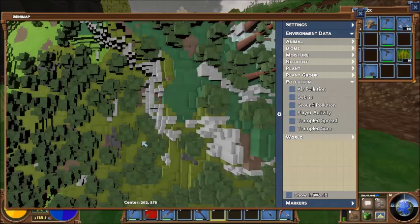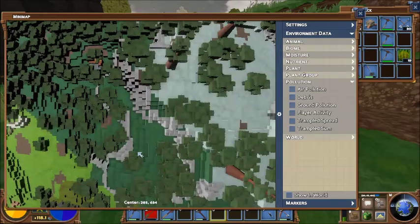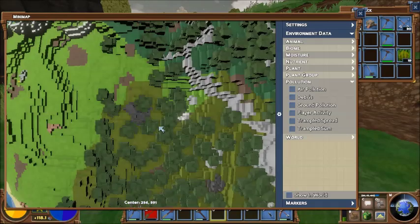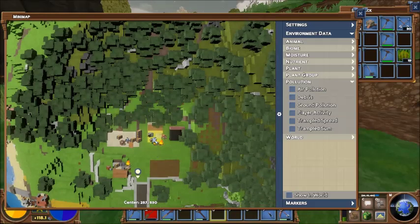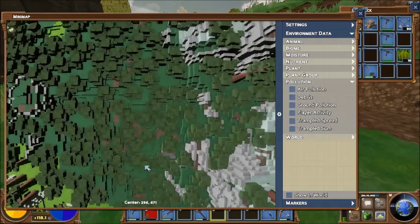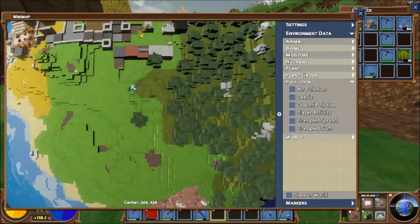The problem is there's an awful lot of hills between them thar hills and the base. It's going to be quite a road - a road I can build, but things will have to move. We're going to need copper but not super duper right now.